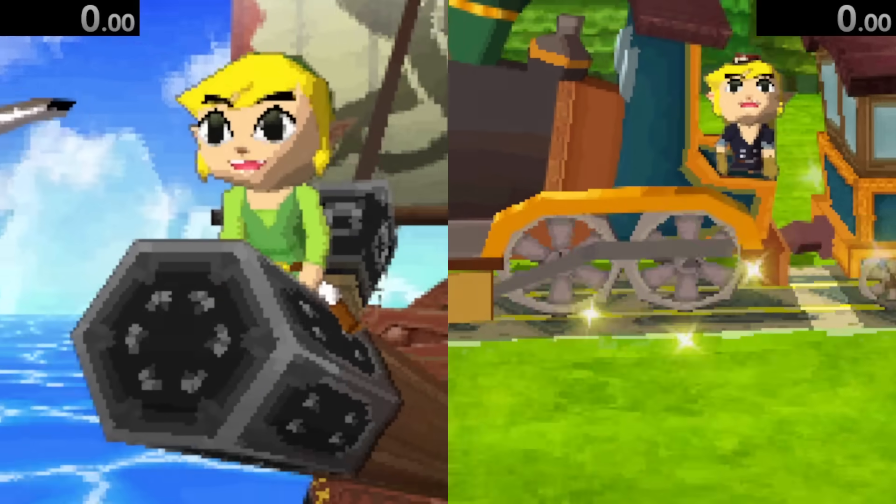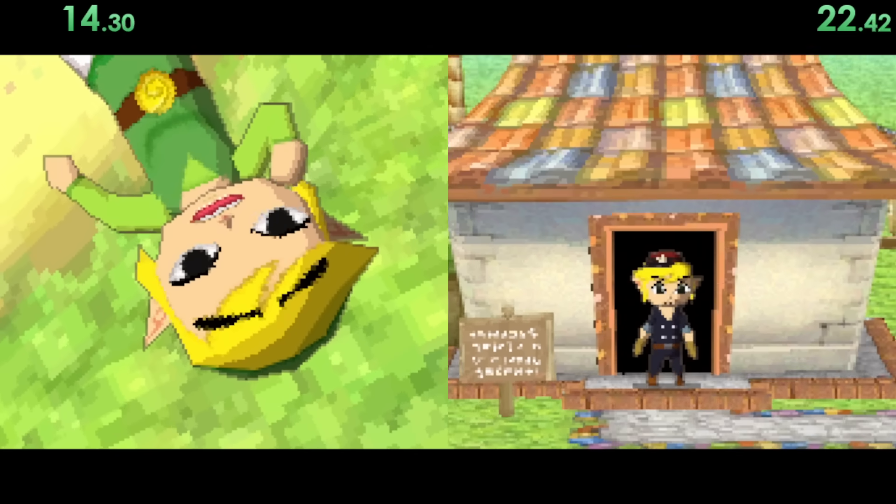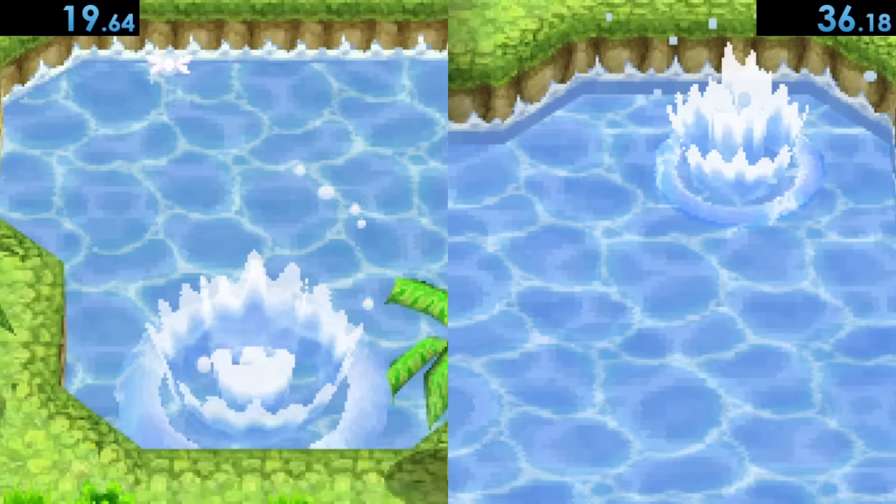Now for the Zelda games on the DS — Phantom Hourglass and Spirit Tracks are both pretty similar. After a quick intro sequence, there's water right away to jump into.